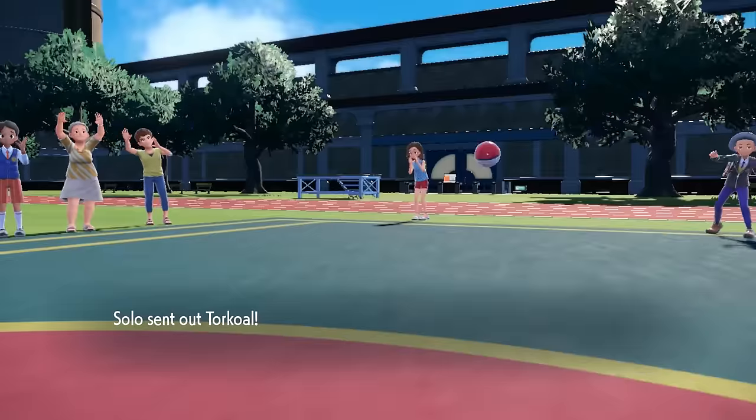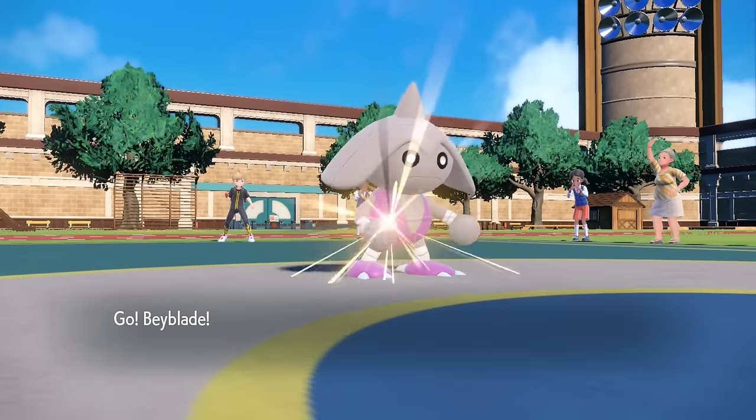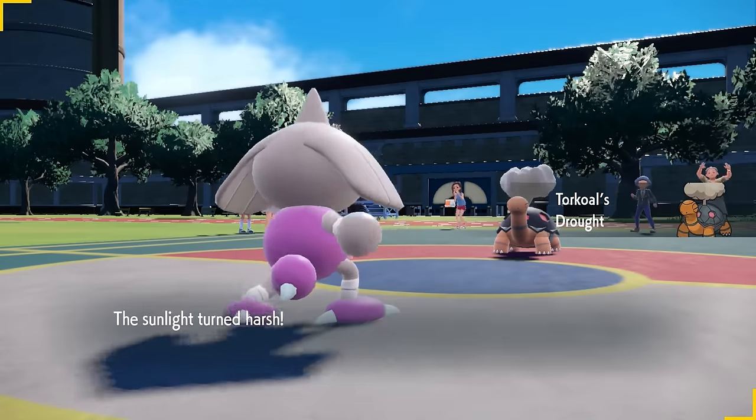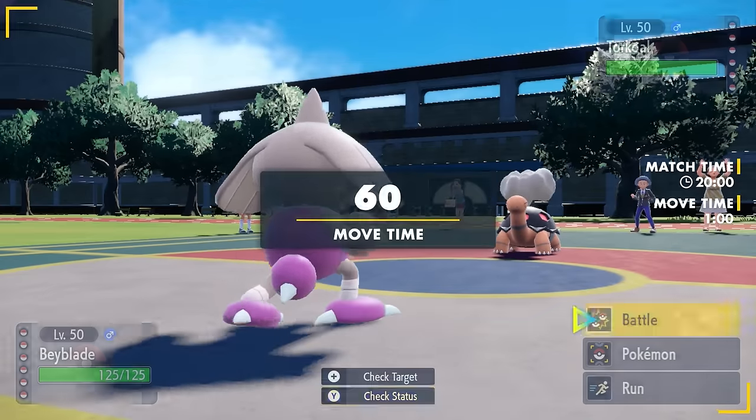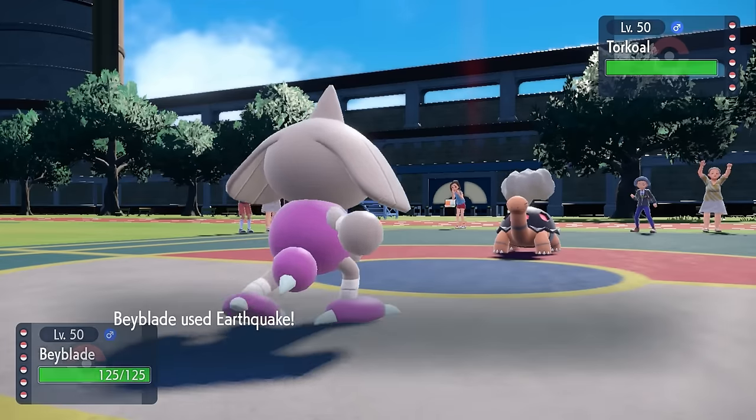Today we're going up against one of my least favorite things to play against, and that is the Sun. You think you're stronger than the Sun? You're not. They're working with a team that has the Torkoal Drought, they have a Walking Wake, they have a Gouging Fire, and I got one little Dancy Boy.